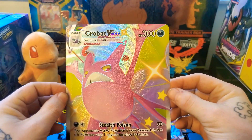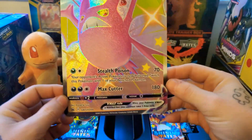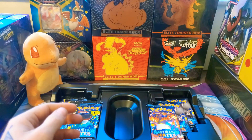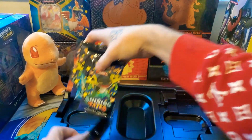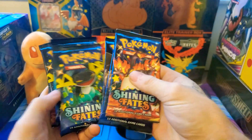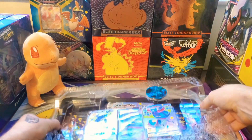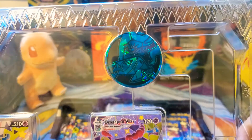Here we go, we have the Crobat VMAX jumbo card. That is intense — Stealth Poison. He's gonna poison you like Hitman, all stealthy. And here are our packs today — seven. I'm leaving the promo cards in there right now just to save on time. You guys can see them just fine. Geez, these cards are crazy. Let's take a look at this giant promo. Wow, it's kind of hard to fit on screen all the way. Pretty sweet. I love me some jumbo cards, guys, if you know me.